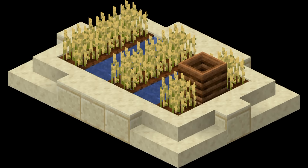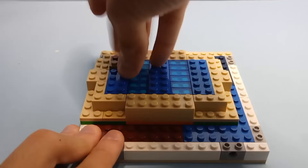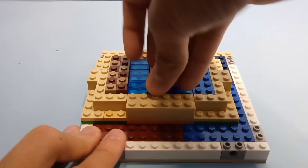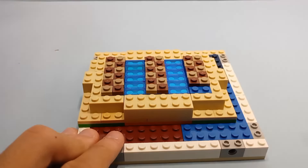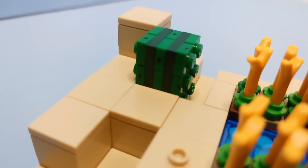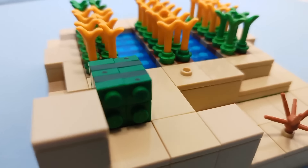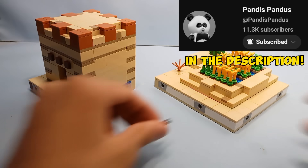Now let's build a crop farm. For the farmland, I just used a bunch of 1x1 plates in reddish brown and dark tan to make a checkerboard design. And I'm not even joking, I built this 3 days ago and my fingers still hurt from placing all of these plates. I also added some terrain around the farmland because it was a little too bland, and I added a cactus with a genius design by Pandas Pandas — his channel will be linked in the description.